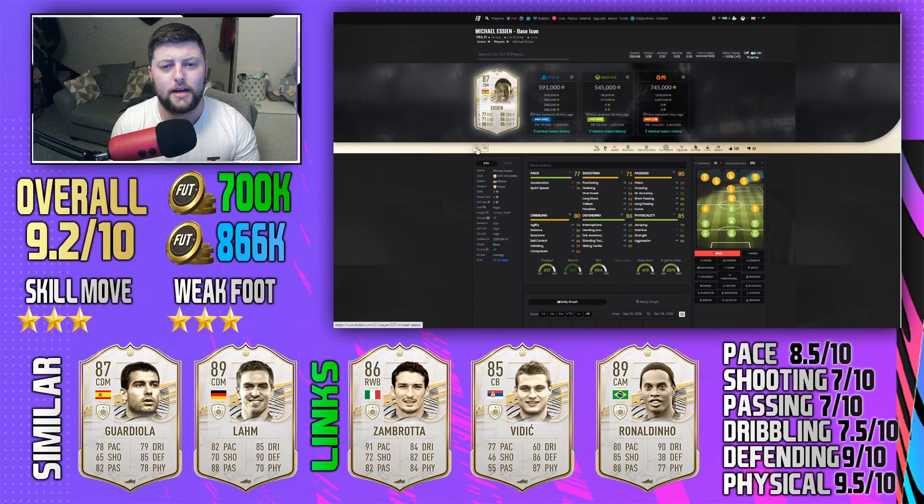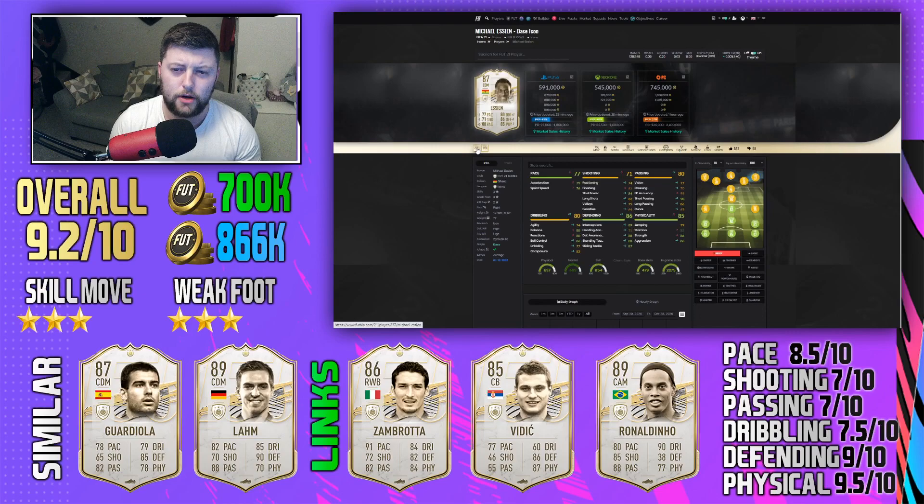Would I pay 600-700k cash for him? No, I wouldn't do that for many icons unless it's an R9, a Vieira - someone who's absolute end-game tier. I'd personally always do the SBC rather than buy these outright, because you could get an R9, a Cantona, a Vieira, a Hulk - and that's just how it works. Hopefully you enjoyed this video - if you did, smash that like button and I'll see you all for the next one. Make sure you subscribe!